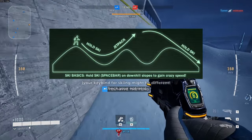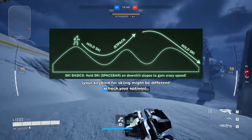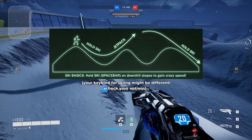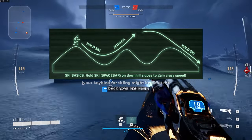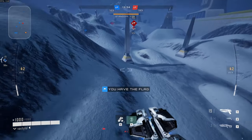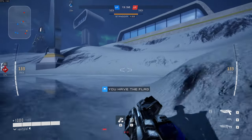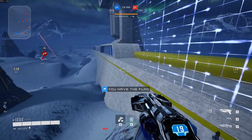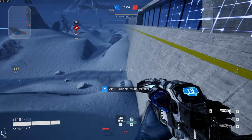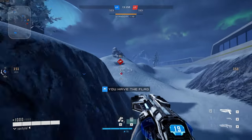Revisiting this infographic is crucial. It's the cornerstone of mastering speed and energy management in Tribes 3 Rivals. Speed is gained by strategically dropping from high points, skillfully skiing down slopes, and utilizing jets to ascend inclines. This approach not only boosts your speed but also conserves energy. Efficient management of your energy ensures that your momentum carries you through routes seamlessly. With practice, you'll effortlessly navigate the skies while maintaining optimal energy levels.